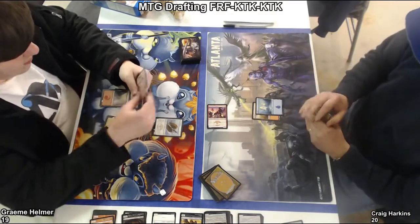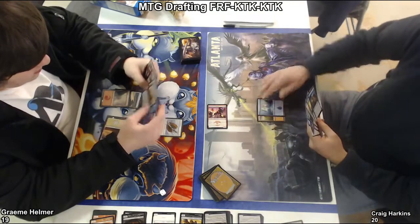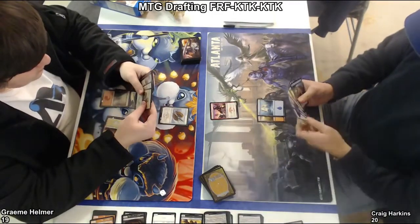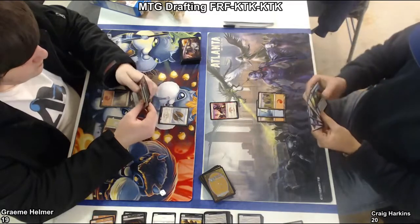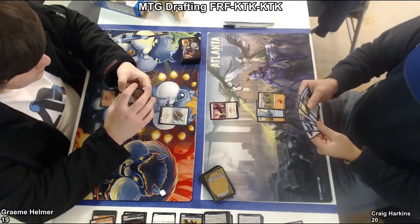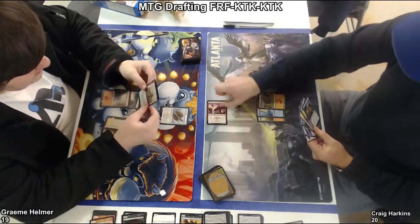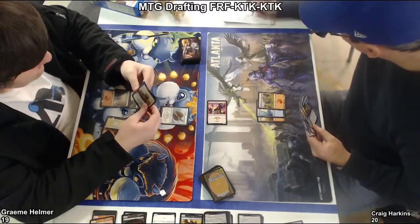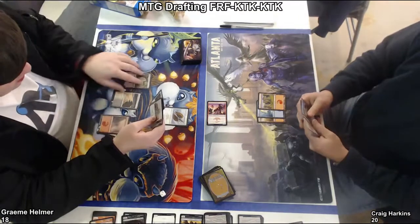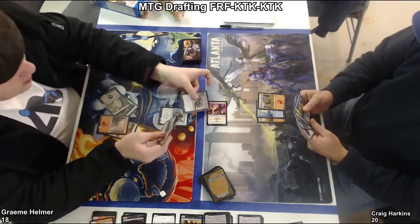Is that interesting? Oh, is that the Aven Skirmisher that Zach is so fond of? That blasts Swiftspear real well. Not so much. Nor does it race. It does fly though. It sorta races — it would race if it came down first. But it didn't. And also if he never plays any prowess triggers, it races. Swing it in — he's gonna put him to 18. Is that the dragon scale in Graham's hand again? Yeah, and it looks like he's gonna play it? That actually seems real strong with the Aven Skirmisher.